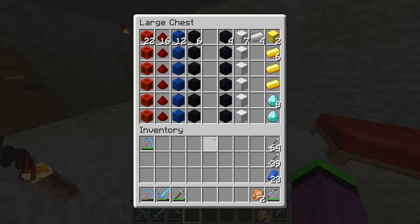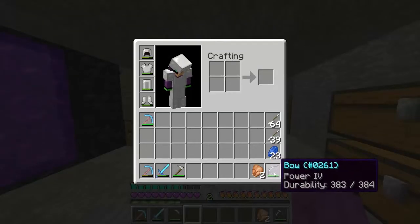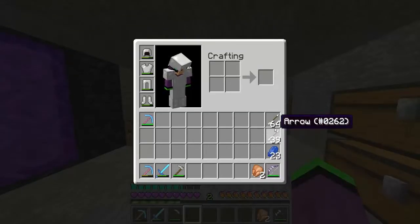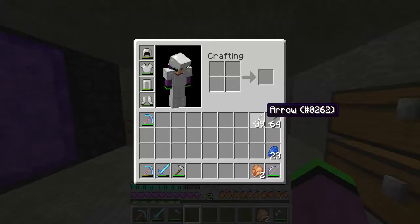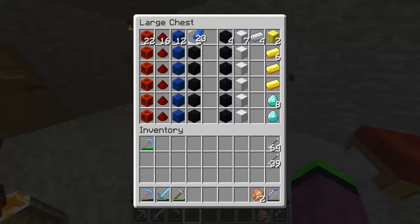Gwen's skeleton spawner is great — you just stand there, skeletons drop down and you kill them. I've got 30 levels and I enchanted this bow, it's not really good. And I've got all these arrows from killing the skeletons.